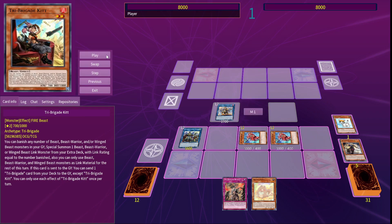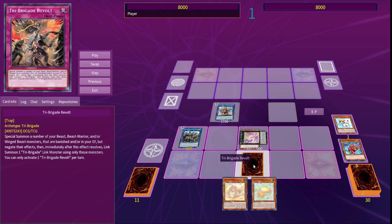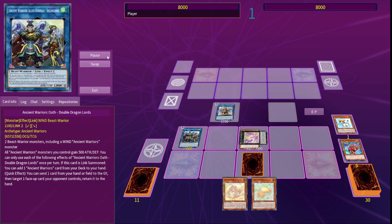Since we already have a Revolt and a Puppy in hand, we don't need Bearbrim's second effect and can focus on Melfies instead. Discard 2 cards including a Cerburell in order to summon the one you discarded and another one, and then overlay them both into Melfie of the Forest. Detach to search a Catty, and then set Revolt. You now have 5 interruptions.